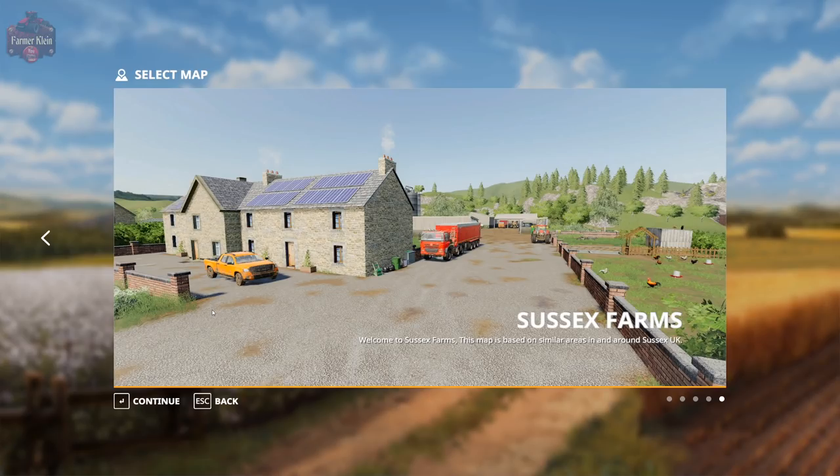Let me read you a bit of the description before we go any further. It says: Welcome to Sussex Farms. This map is based on a similar area around Sussex, UK. This map has many farms with enough places and areas to build your own. Free farms have shared storages for seed and fertilizer that need to be filled for later use. There are also two additional mods under Miscellaneous to help with filling certain areas. The map does have additional fill types, and there are a few greenhouses that need water and manure for an hourly payout.